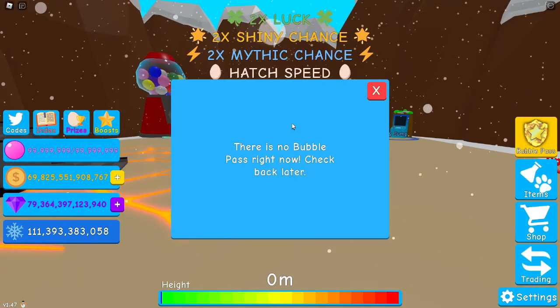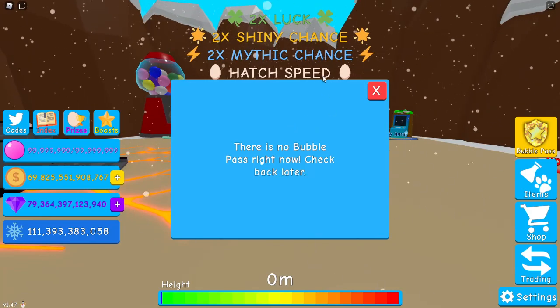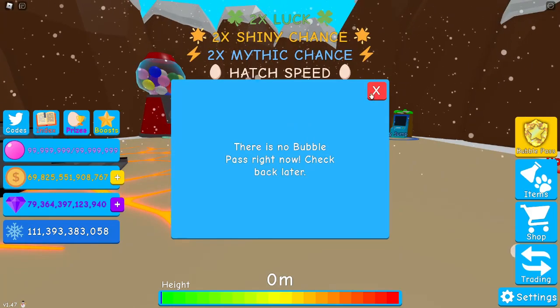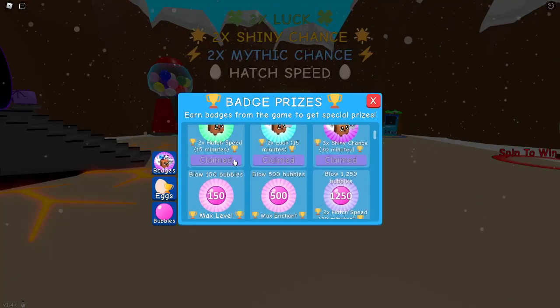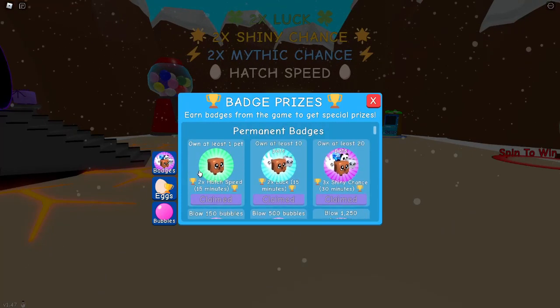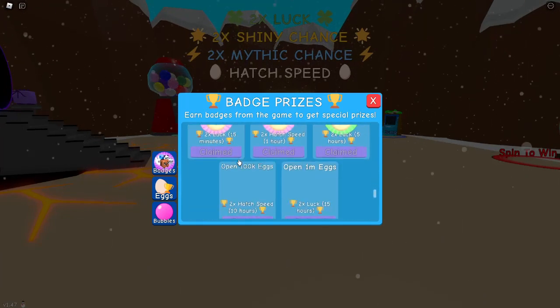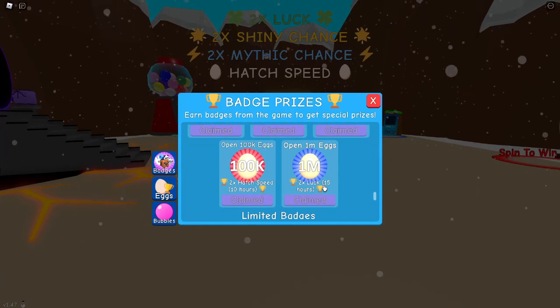Now let's move on to the less beneficial methods. There's a bubble pass — there isn't one active right now unfortunately — but the bubble pass is a great way to get boosts even without premium, as there are some good luck boosts and speed boosts in there. Another method: check your badges. These all give so much luck — for example, own one pet gives 15 minutes of two times touch speed.